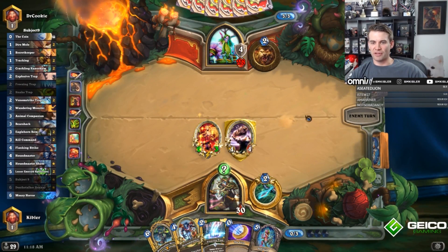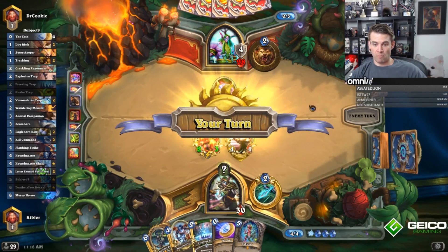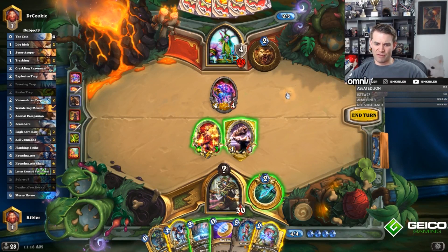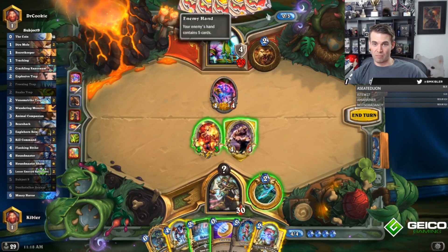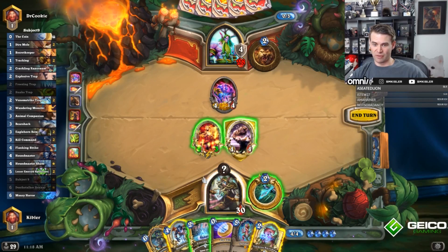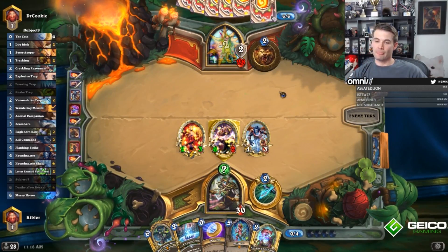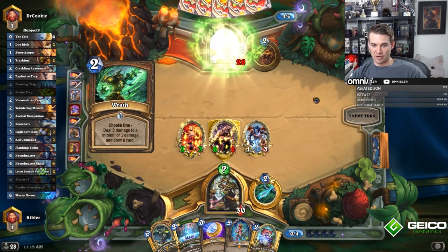I suspect that he has a Spellstone considering he got Armor there. It's not a very good guy to Freezing Trap, but it does pump this and lets it crack on the Razor Maw. You can just Houndmaster this too. It's an awkward position having Freezing Trap up here, so I may actually want to Houndmaster and trade into this — because I don't want to get Snake Trap triggered when my opponent can just cast Spreading Plague. Same thing with freezing this; if he has Spreading Plague, he gets to protect it with the Freezing. So I think it's best to just Houndmaster and kill his guy. This Snake Trap makes a Spreading Plague just too good there.